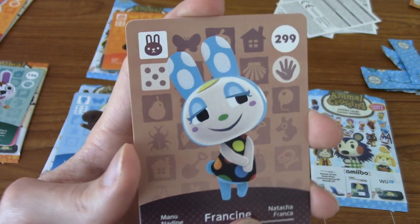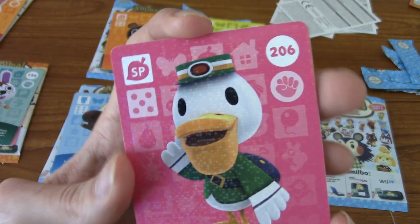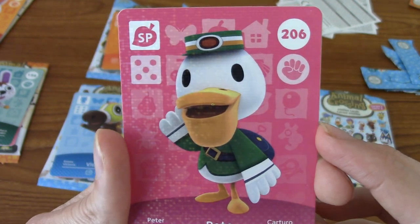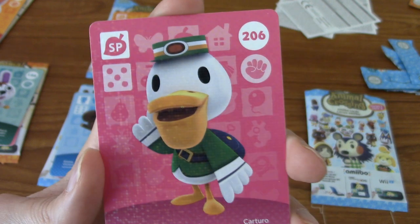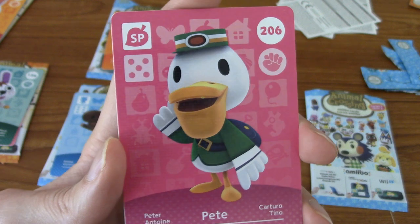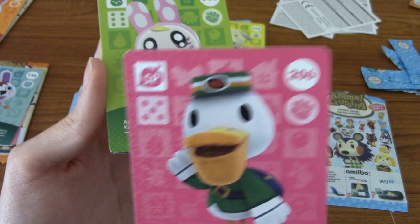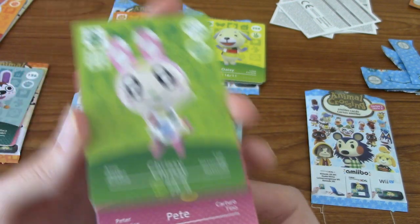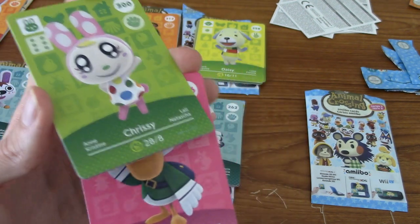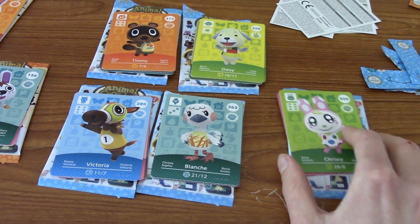And our final card — it's Pete! Okay cool. So it's not one of the three I really wanted. I'm sure I could probably buy them for a decent price online. Pete is the guy who you see physically walk around and deliver your mail, which is very nice, and occasionally he'll have like a parcel for you or something. Although not so much in New Horizons — you just get things from online and stuff.